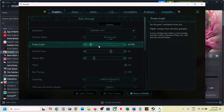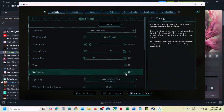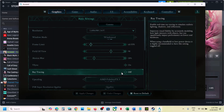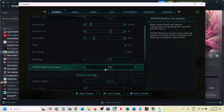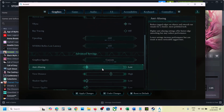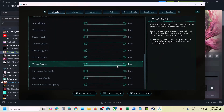Set the frame rate to 60. For V-Sync, if it's on you can turn it off and check; if it's already off you can turn it on and check. For Ray Tracing, if it's on, turn it off — this has worked for many players. Under Upscaling, turn it off. Under NVIDIA Reflex Low Latency, turn this off. Scroll down to Graphics Quality — if set to Epic, try High, Medium, or Low, then apply changes and check.